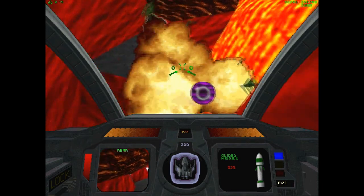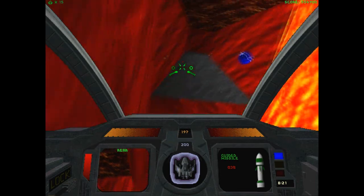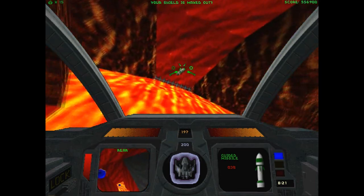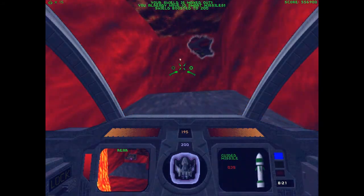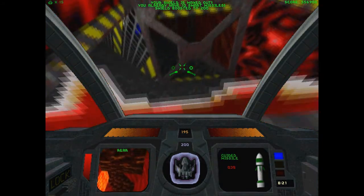There are a lot of cloak shield scrapers in this room. Try to engage them in front of the lava so that you can see their ghostly shadowy outline and kill them.